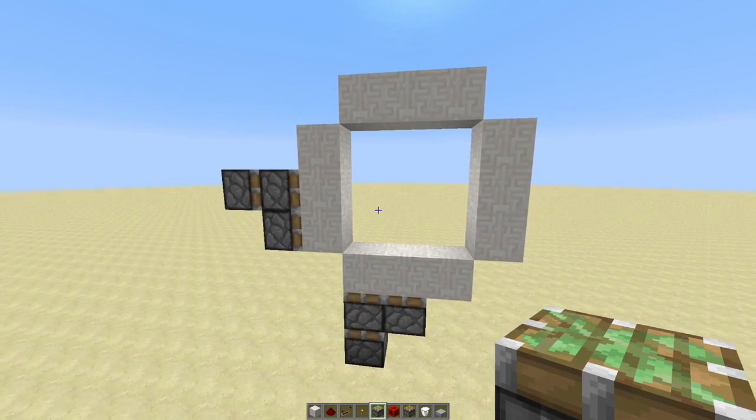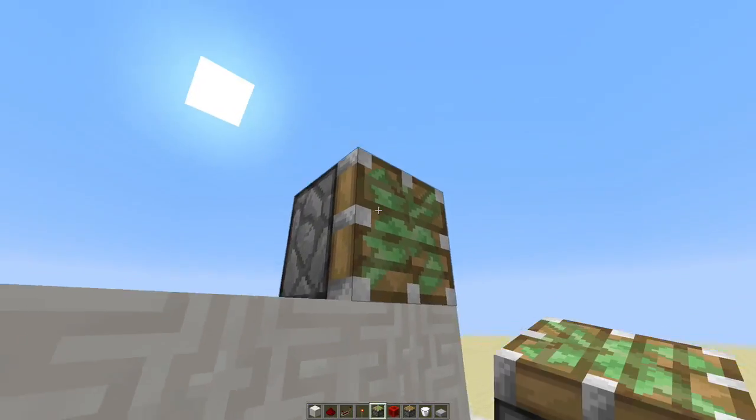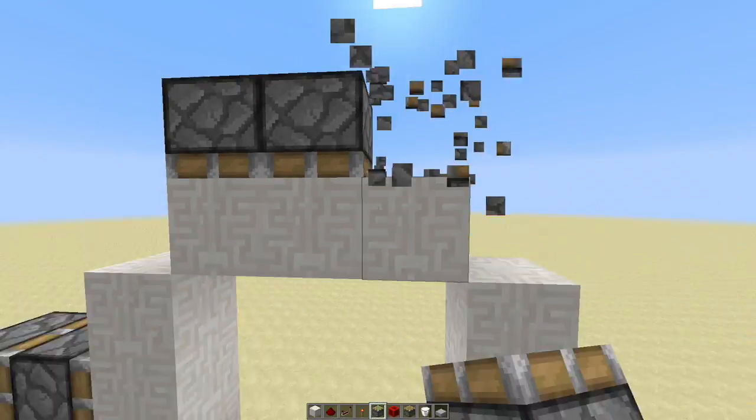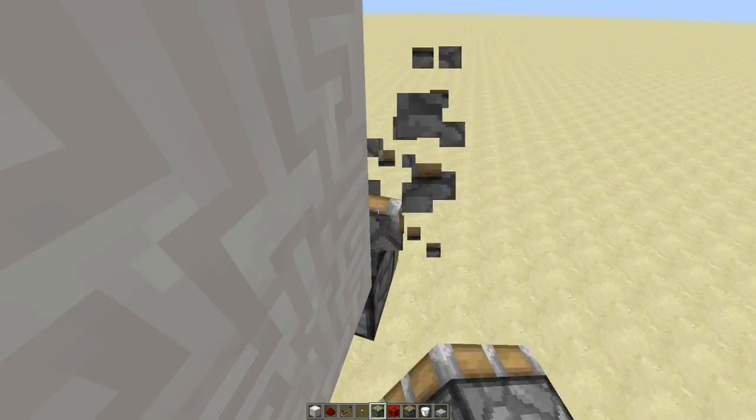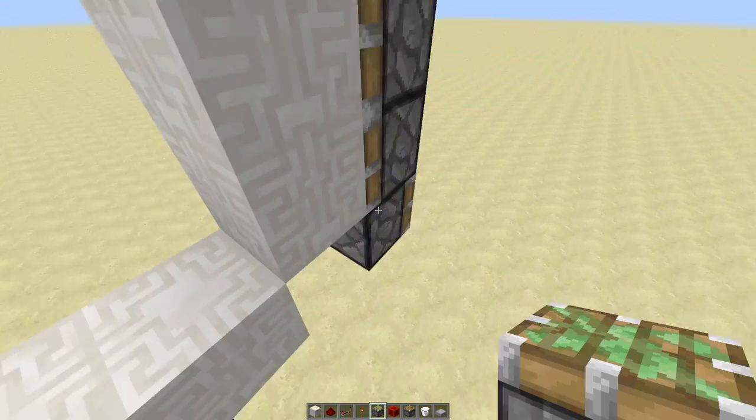Coming up to the top, we're gonna have two downwards facing pistons right there. And then off to the right we're gonna go ahead and build three vertical pistons just like that.